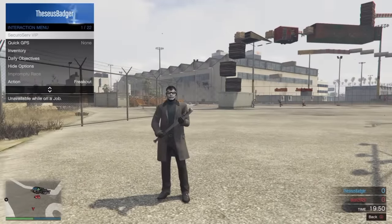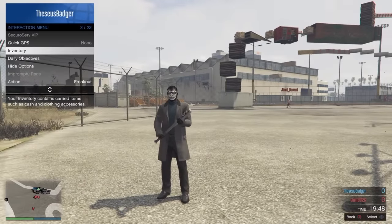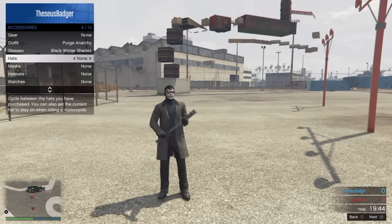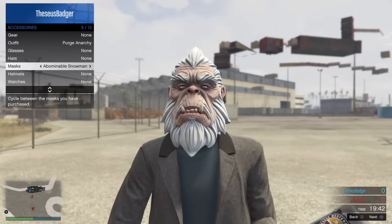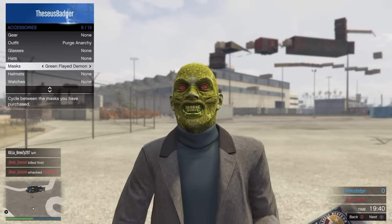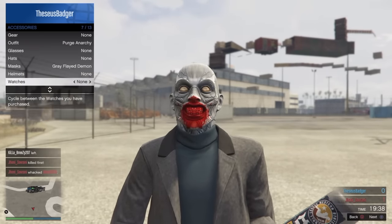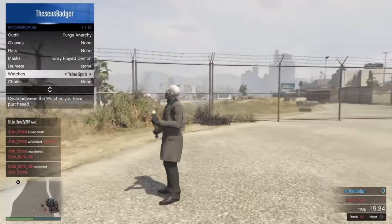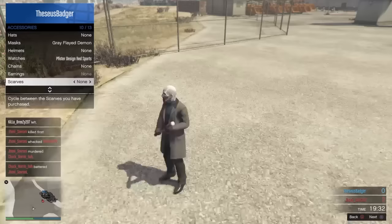Everybody's over there doing their own thing right now — I'm not paying attention to that. What you need to do is go to your interaction menu and put on your mask — any mask of your choice, you just need to make it stick. Then put on any watch and put on a scarf.